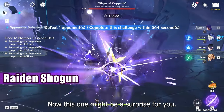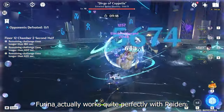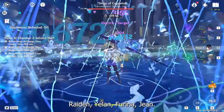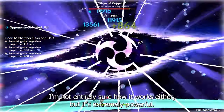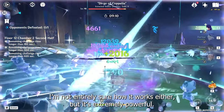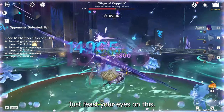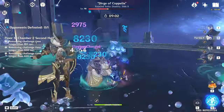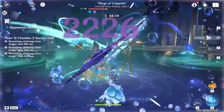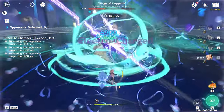Now this one might be a surprise for you. Flina actually works quite perfectly with Raiden — Raiden, Yelan, Flina and Jean. I'm not entirely sure how it works either, but it's extremely powerful. Just fix your eyes on this. I'm not really sure how strong the damage is, but this team is a big part of it.